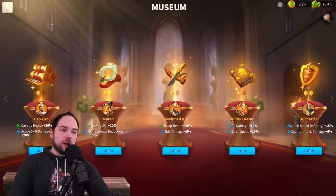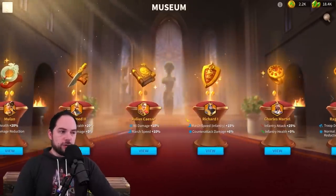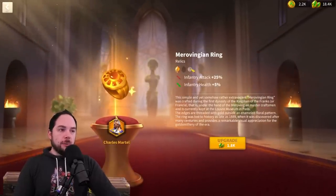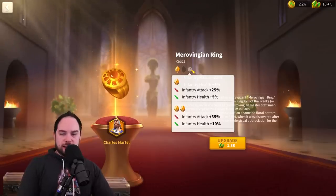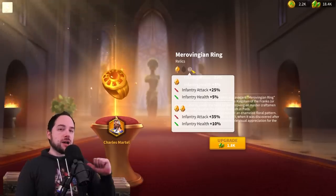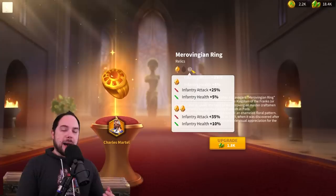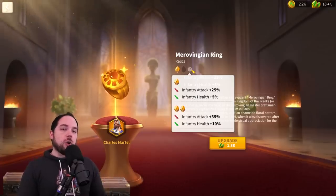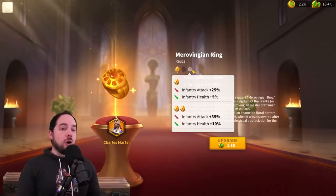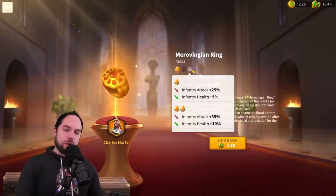I've even gone so far as to do my Canyon team — which was a little aggressive — with Mulan and also Richard the First. You might be saying, but double relic Charles Martel just gives so many stats, the commander could be really good. But I'm going to make the claim that even if it does make them really good, it doesn't matter because the commander on the whole doesn't do enough for you. A commander like Julius Caesar is good, but on the whole doesn't do enough for you. And this brings us to the second part of the video.